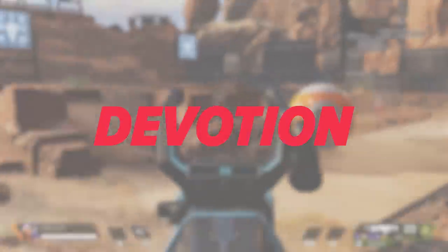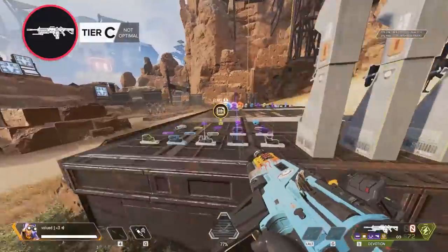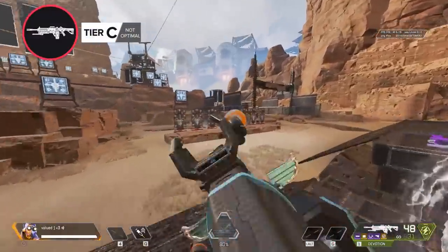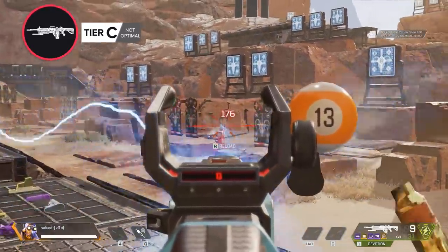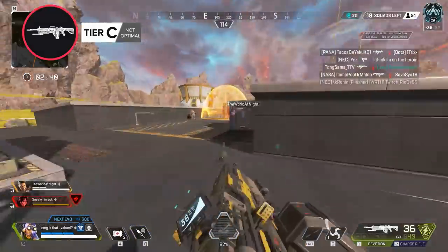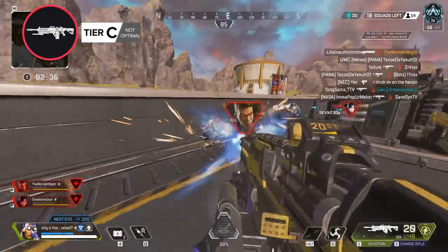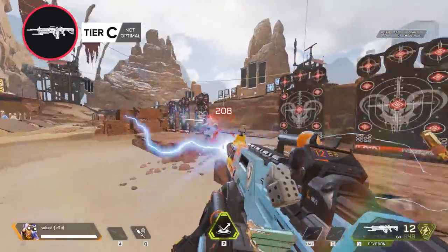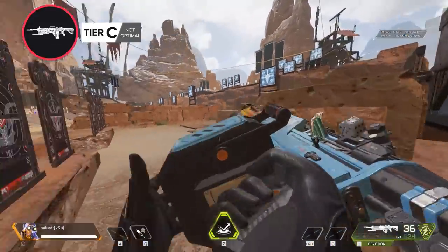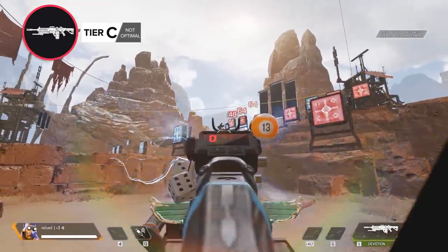And finally for the C tier, we have another turbocharger-dependent weapon, the Devotion. Like the Havoc, the wind-up time can be really tough to play around, and the Devotion just doesn't feel very powerful until you have it fully kitted. If you can manage to have high rarity attachments in each slot and a turbocharger, this gun can do some serious damage. But it takes a lot of investment to build this weapon up, so it's not really worth it unless you happen to find one fully kitted on a death box.